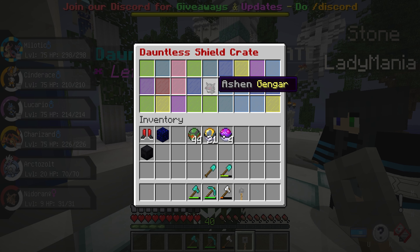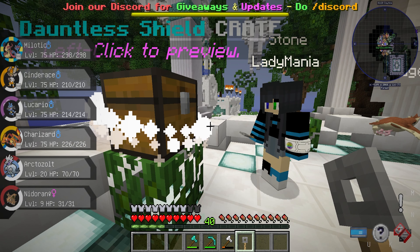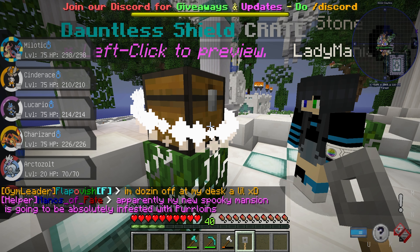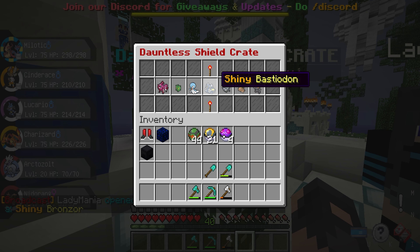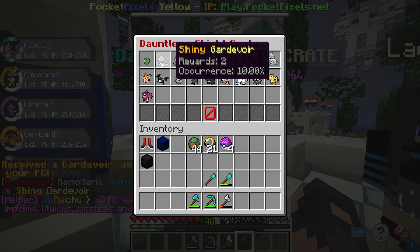I got an Ashen green Gengar as well. One last key left — yeah, me too. Come on, something good! What'd you get? Bronzor. Another shiny Galvantula! This crate has not made me dislike the Gardevoir line as much as it did right now.